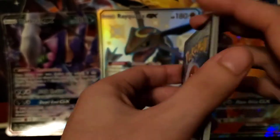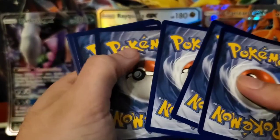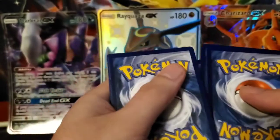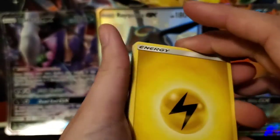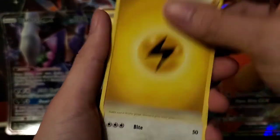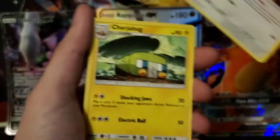That new set is called Vivid Voltage. I'm not sure what chase cards are going to be on there. I think Pikachu is going to be the main one to get out of there. Not sure of other cards, I haven't really looked it up much. But let's get started with these.